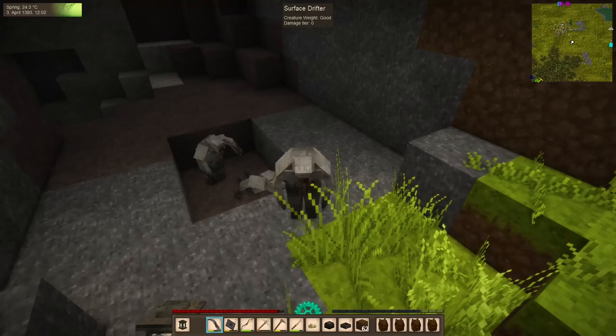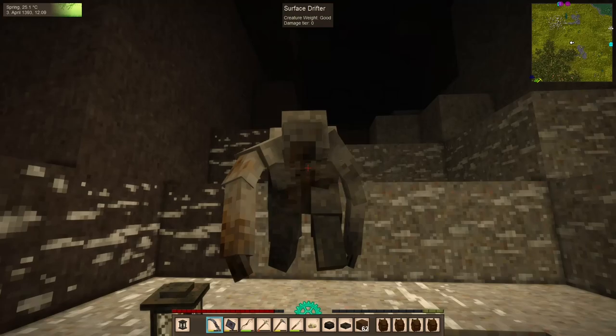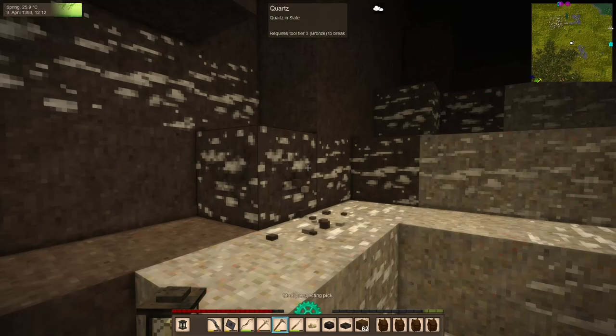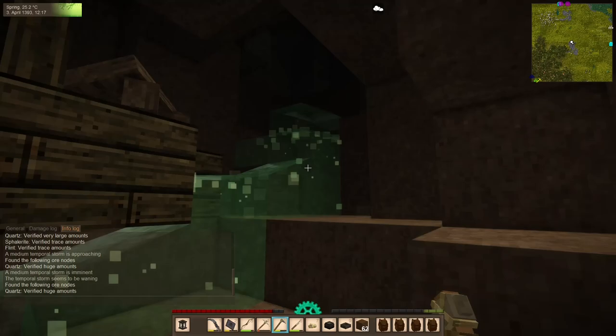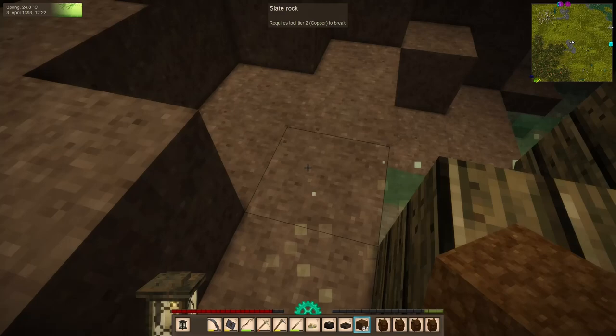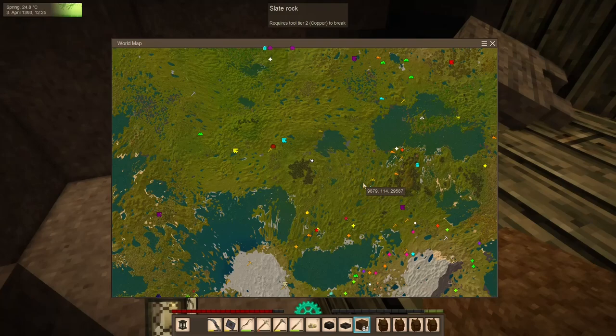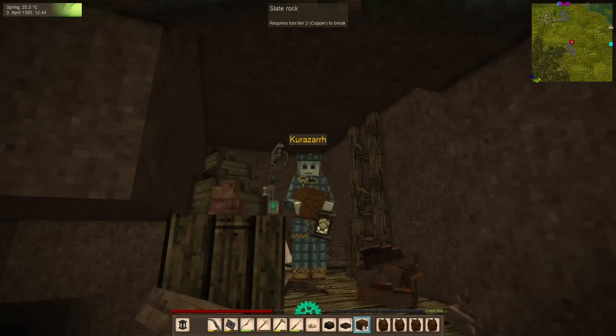After the storm we push on — encountering some creatures along the way. We find a cave being guarded, and inside we get... a bunch of quartz. But there's also a translocator here, much closer to home — about a quarter of the way. Today is already shaping up to be a good day.